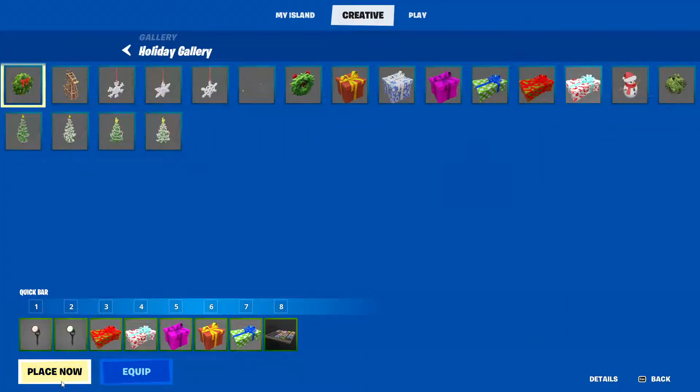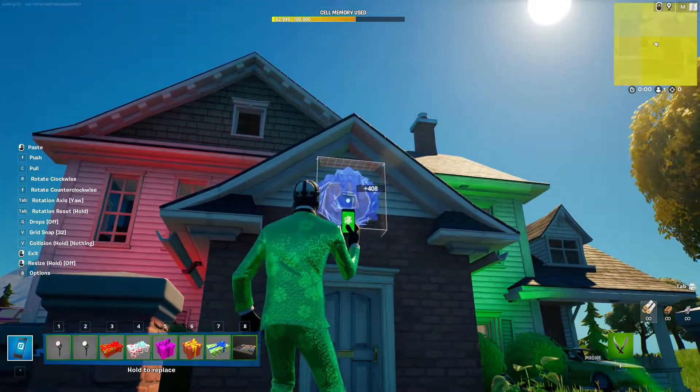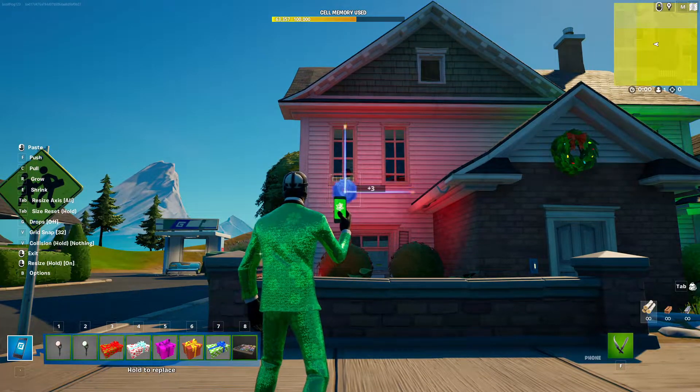Once you've done that, grab this wreath from the holiday gallery and place it above your door. Or, you can shrink it down and put it under your windows.